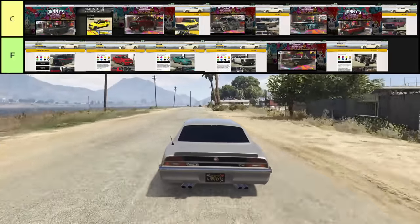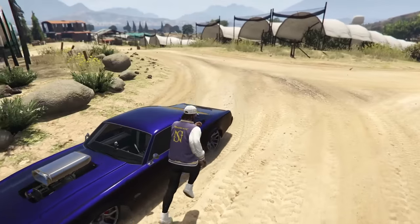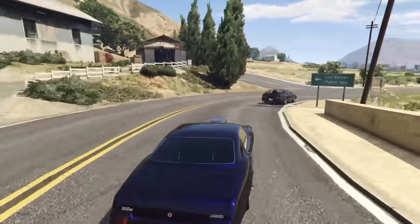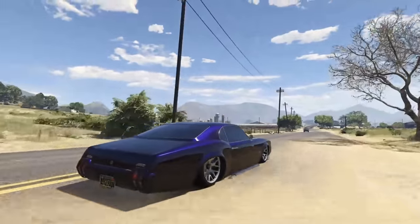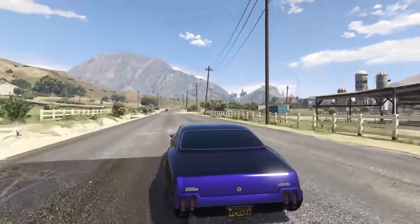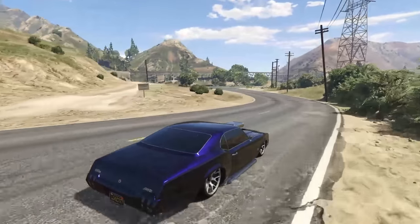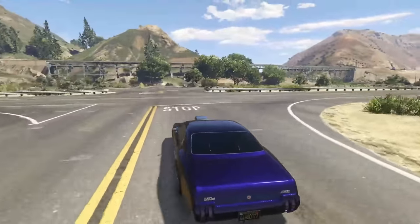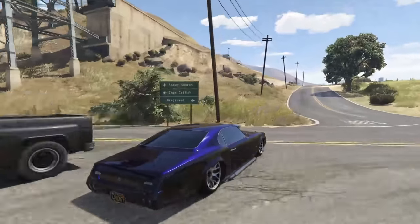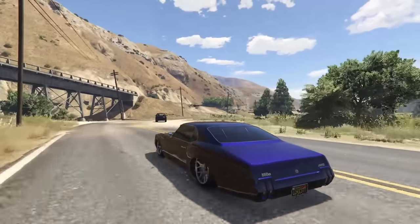Starting off B tier, we have the Declassi Saber Turbo Custom, costing $490,000 to make. It's pretty worth it — the Saber Turbo Custom is just an even better version of the regular Saber Turbo with much more customization available from Benny's. It handles much better, accelerates way harder, and has a slightly better top speed overall. As a Benny's vehicle it also has hydraulics, which is a nice touch.